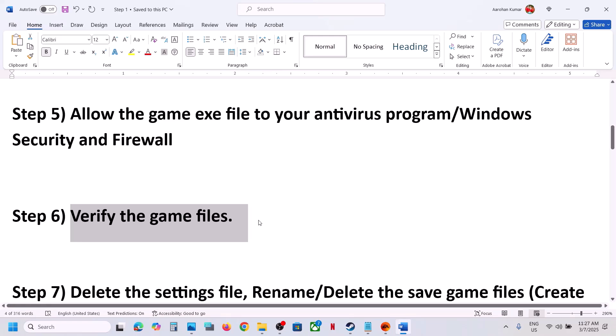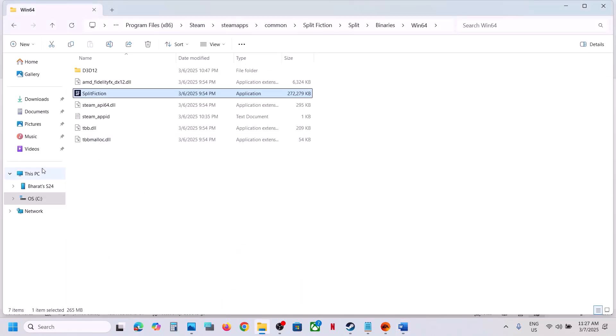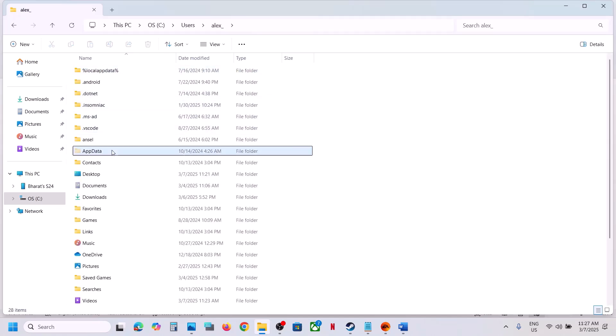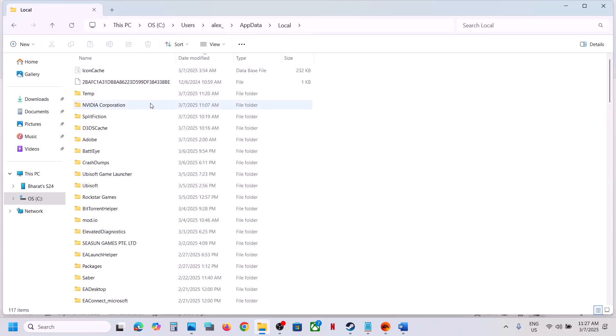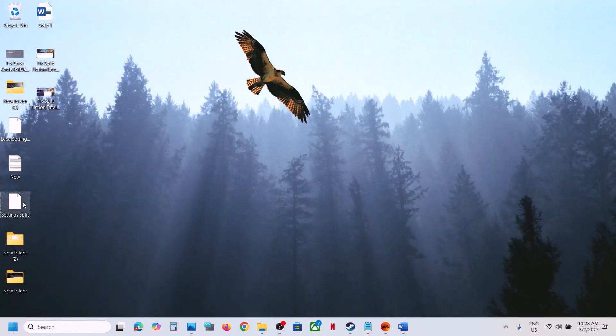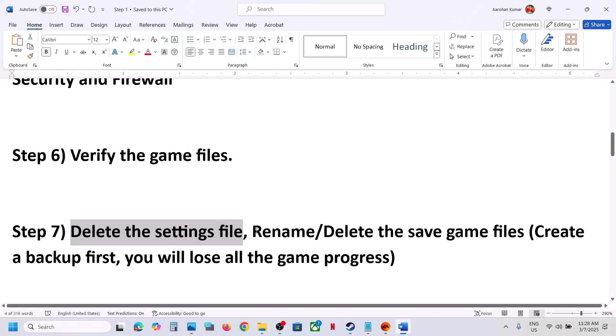The next step is to delete the settings file. Open File Explorer, go to This PC, open C Drive, then the Users folder, then your username folder. Open the AppData folder — if you don't see it, click View, select Show, and put a check on Hidden Items. Open AppData, then Local, and find the Split Fiction folder. Inside you will see local settings and settings files. Create a backup by copying them to the desktop, then delete these two folders. Launch the game and check.